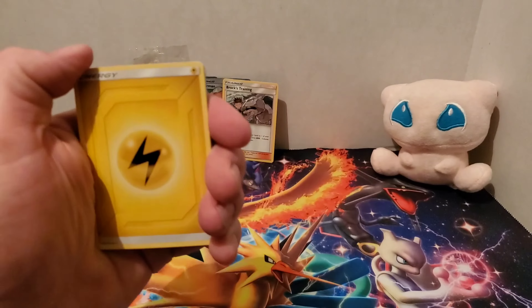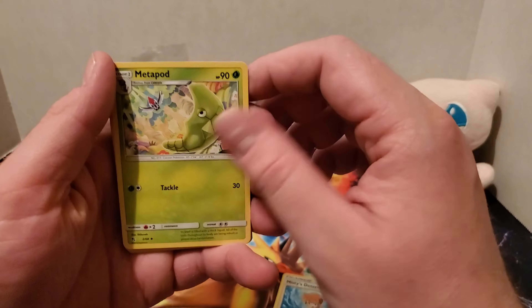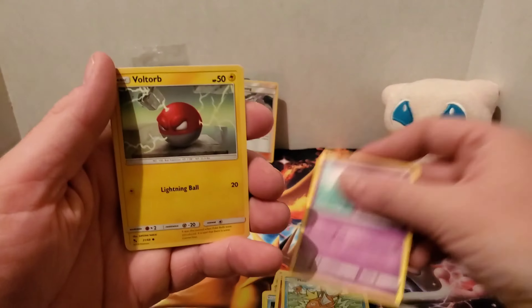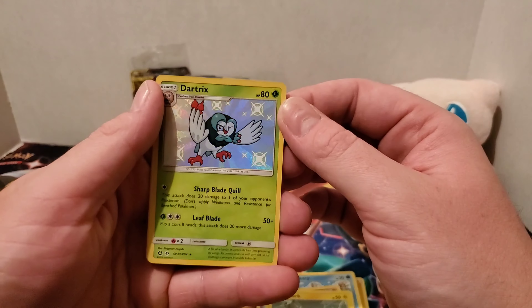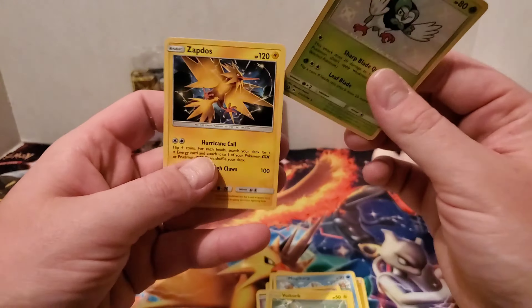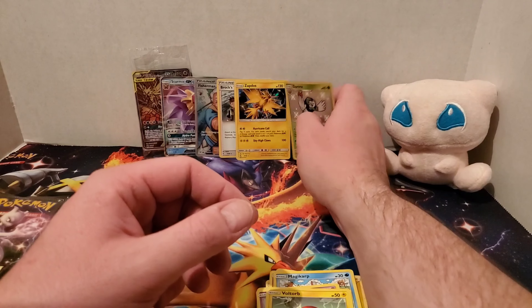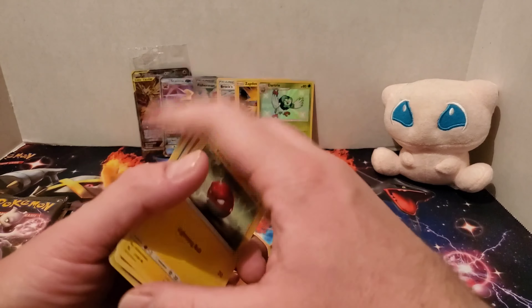There's the code. Lightning Energy — Misty's Determination, Metapod, Charmeleon, Psyduck, Clefairy, Magikarp, Ekans, Voltorb. We have a Shiny Dartrix — very nice, with his blinking eye. And a Zapdos Holographic. Very cool — another kind of double whammy pack. Not a full art and a GX, but still very cool none the same.